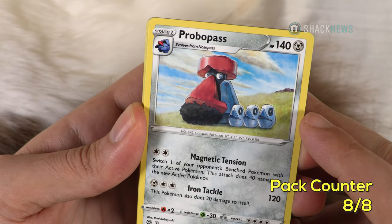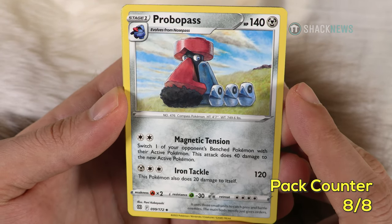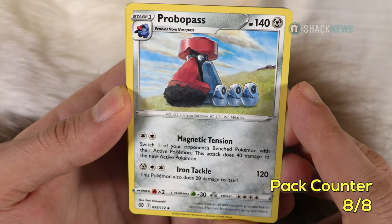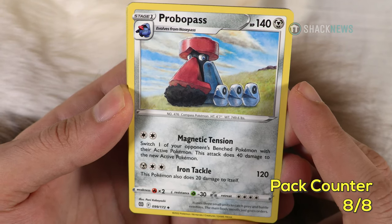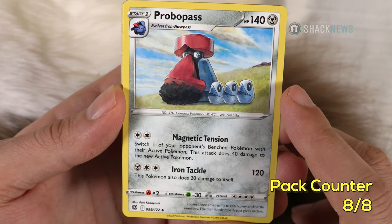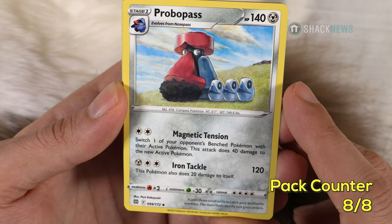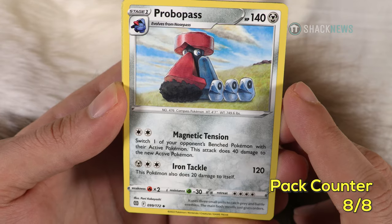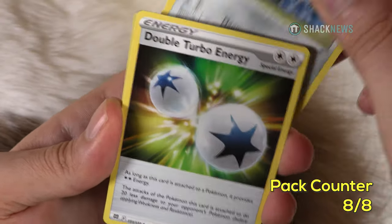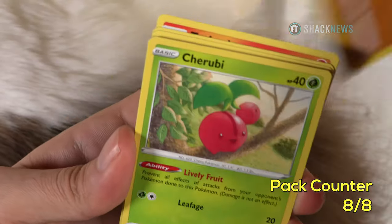Probopass — 140 HP steel type. Magnetic Tension for two colorless: switch one of your opponent's benched Pokemon with their active Pokemon, does 40 damage to the new active Pokemon. Anything that gives you board control is good. Iron Tackle: 120 HP for two colorless and a steel, but this Pokemon does 20 damage to itself. Stage 2. Double Turbo Energy — already seen that.